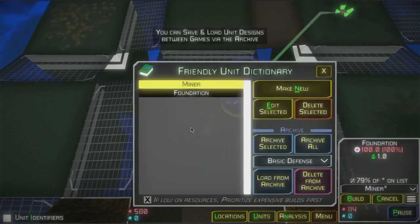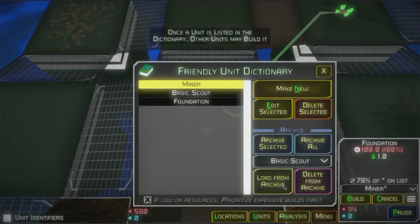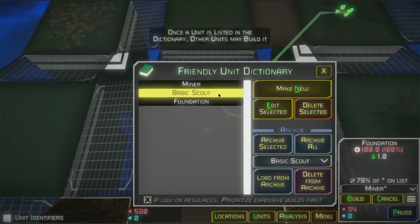Now let's hop into the friendly unit dictionary and you can see where the miner and foundation are already defined for us in a new game. There's an archive of some other basic designs and our next step in the tutorial wants us to load the basic scout design. Now that it's on this list we'll be able to build it with our foundation.